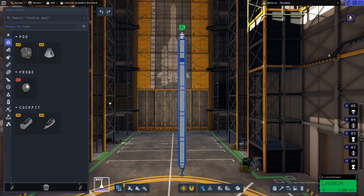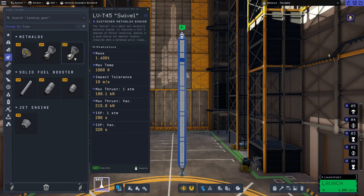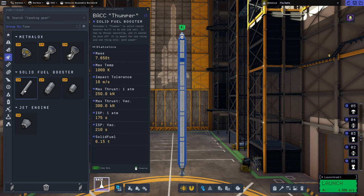The easiest way to add thrust is through solid rocket boosters. So far we've been using standard LiquidFuel engines — these are liquid core engines, with liquid getting burned off mixed with an oxidizer. Solid fuel boosters give us a massive punch off the get-go, but we don't have any control over them — no vectoring, no control over the fuel ratio. They just burn at 100% until they're depleted, but they give us a huge boost to get launched off.